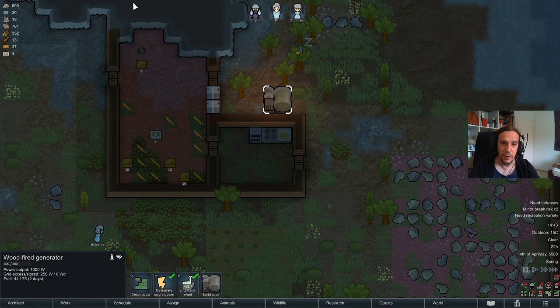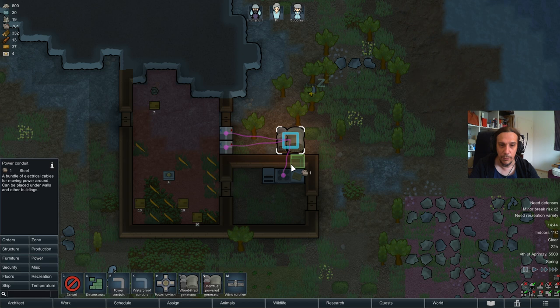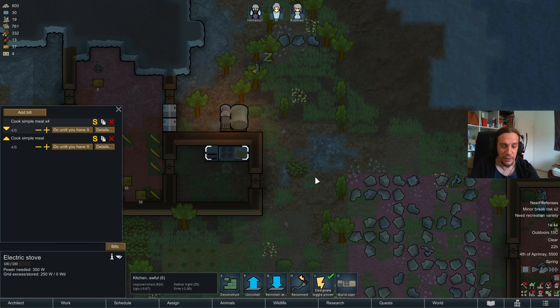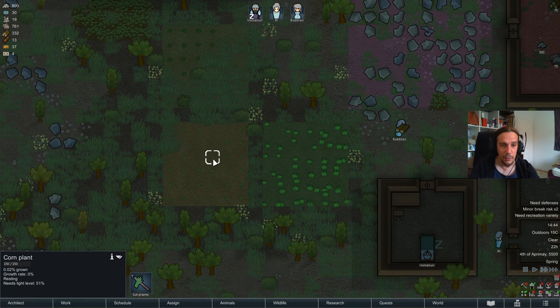So we've handled the basics of electricity today, which is quite simple — we built a generator, and because it was close to our electric items it was no problem to connect them. If you're not that lucky, power conduits can be found in the power section — you can draw them just like walls, needing one steel, transporting power from one place to another. We've also covered how to set up bills, how to cook meals, how to hunt, and how to plant food. Pi has gone crazy planting rice, corn, and strawberries.